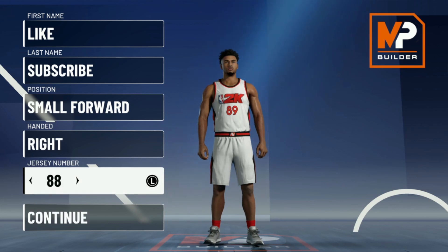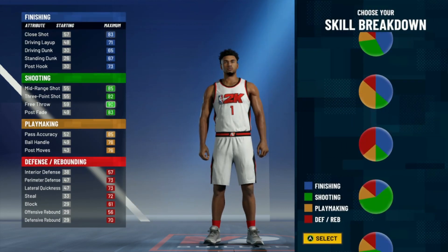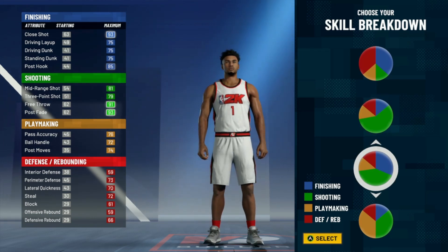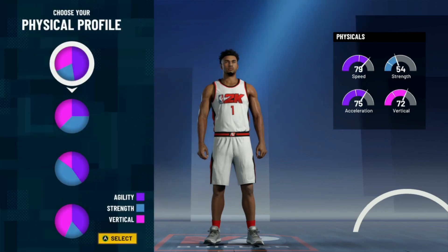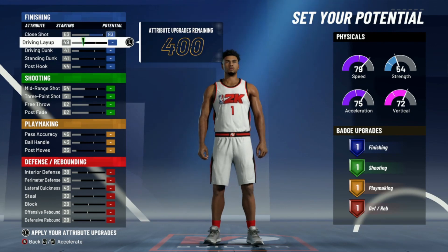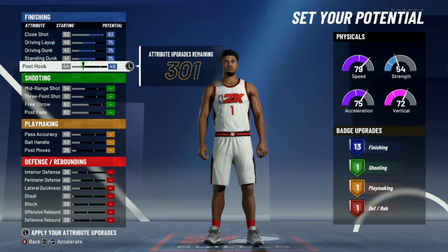I think he is right-handed, so we're gonna go number one. For this Michael Porter Jr. build we're actually gonna go with the one that has shooting and finishing, but with a little more shooting. This is the build I feel like best represents Michael Porter Jr.